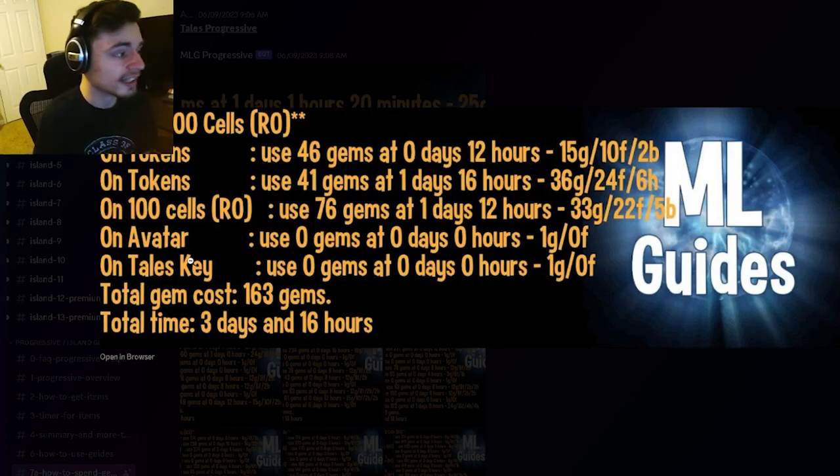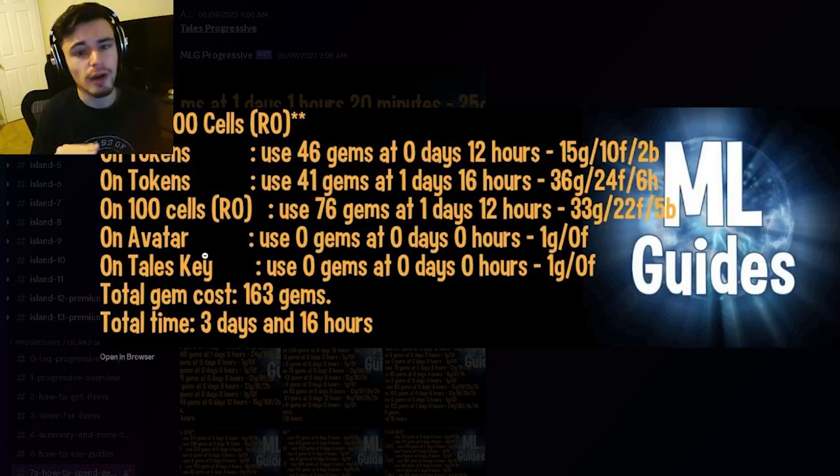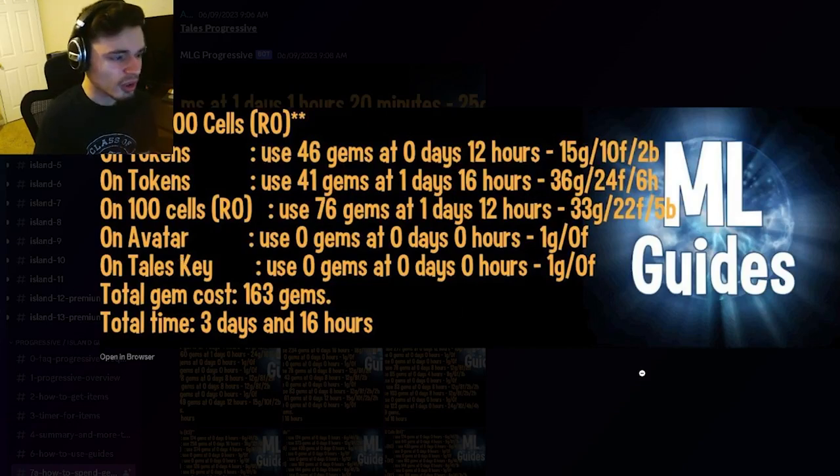After you get the monster, you also want to get the Tailor's Key, because that makes it so you can rank him up with tokens. You basically just bring the Tailor's Key into the chest shop and then you can start exchanging tokens for cells.